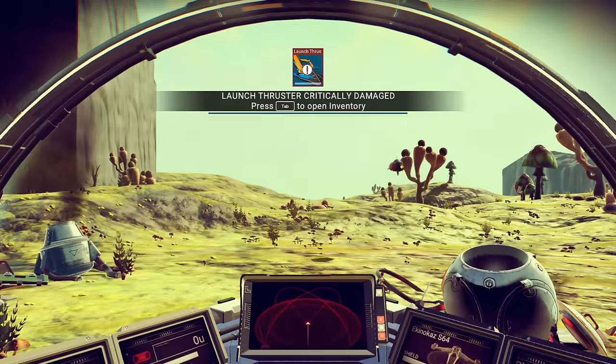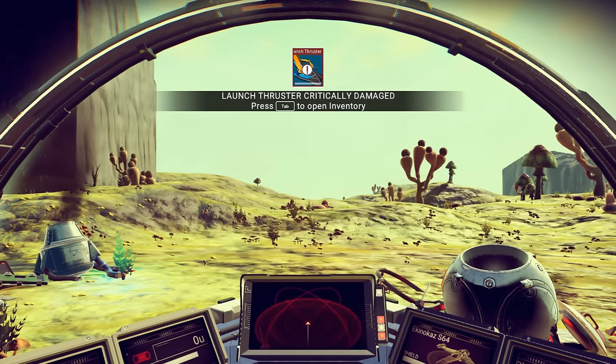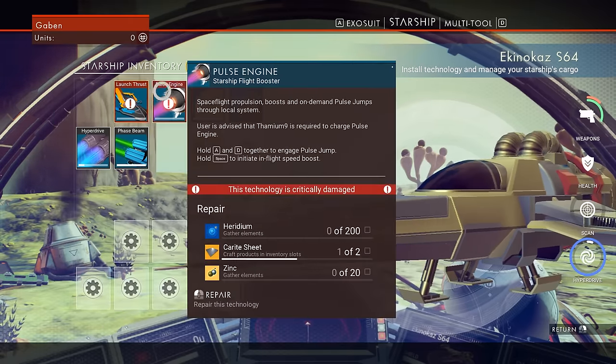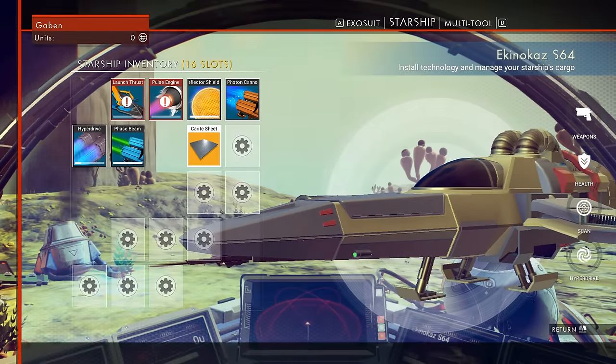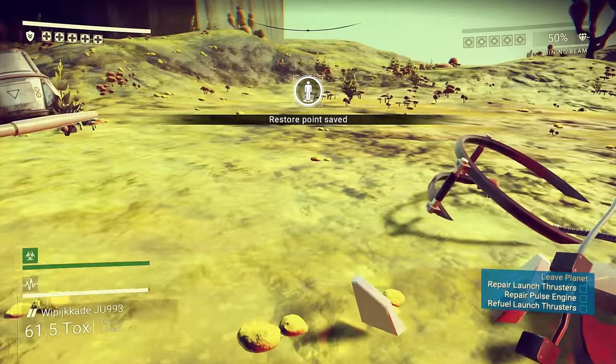The game says your ship's all broken. You need to repair it, and to repair it you need these carite sheets - or maybe it's carrot sheets. Like a vegetable. They're the vegetable sheets. So you need those to repair it. You hit tab, look at your inventory, you got one, you need three more. You also need to repair the pulse engine, which needs heridium, some more carite sheets, and some zinc. That's what we're going to need to do eventually. But for now, we've got to get out of here and gather the resources.